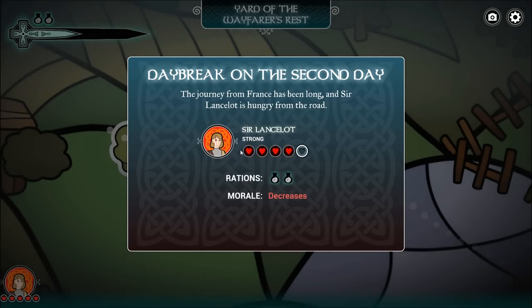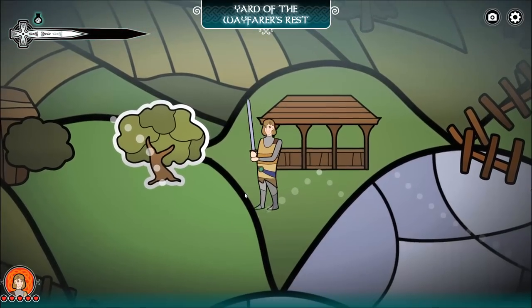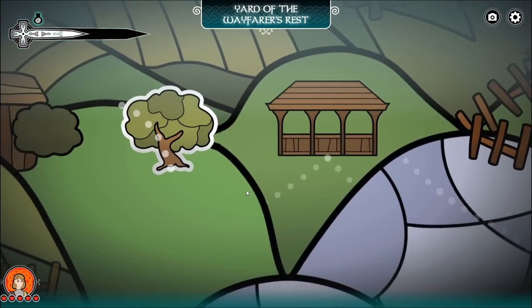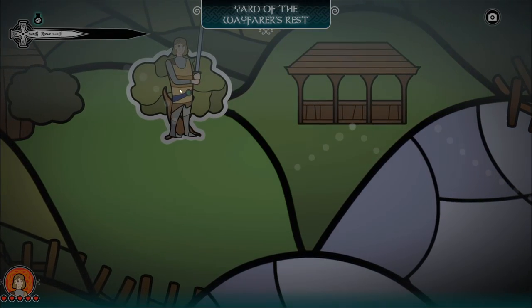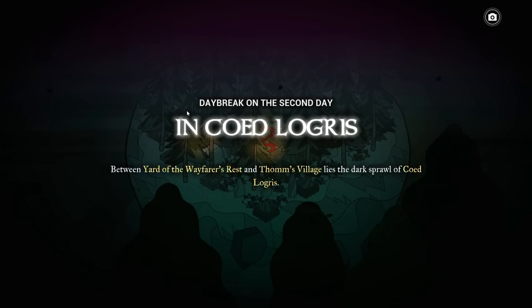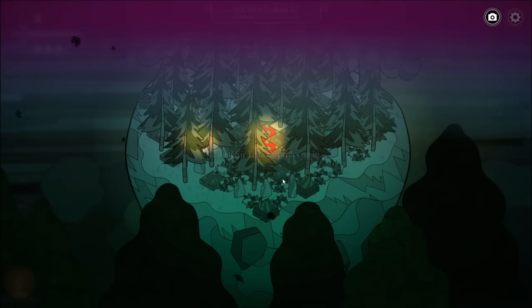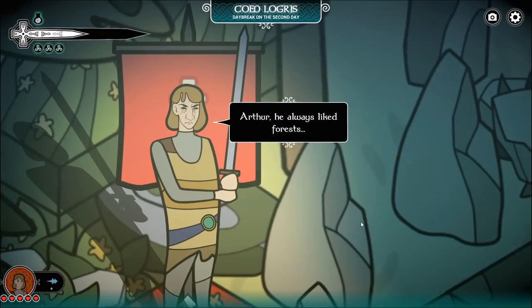The journey from France has been long, and Sir Lancelot is hungry from the road. We will eat a ration. I do wish there was a bit more animation to the characters. I get why there isn't, because the ragdolls aren't designed with elbows and knees and stuff, but sometimes I wish they had a walk animation. An ancient forest full of strange things — and Sir Lancelot rides in. This is different from the last time I did it.